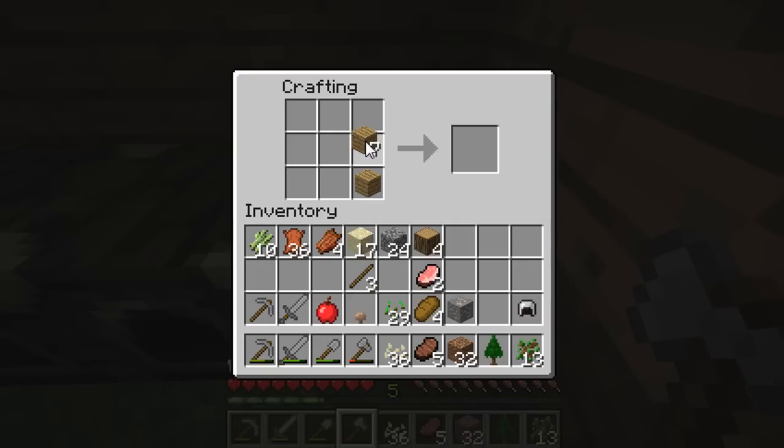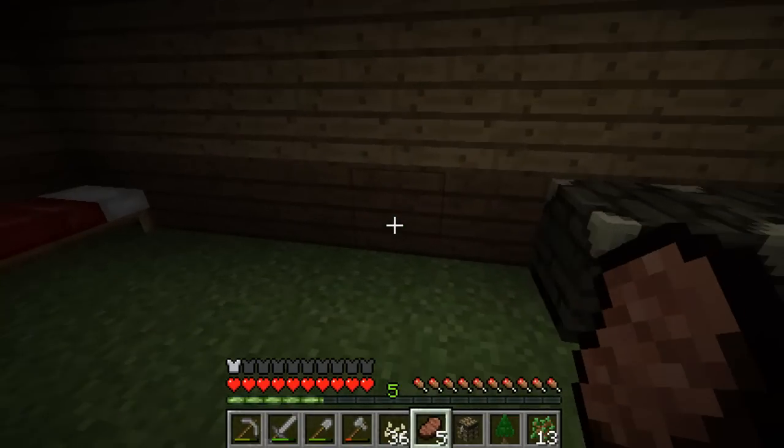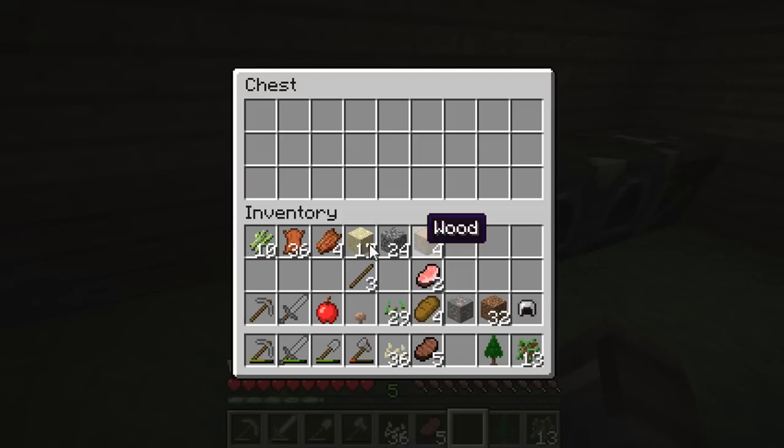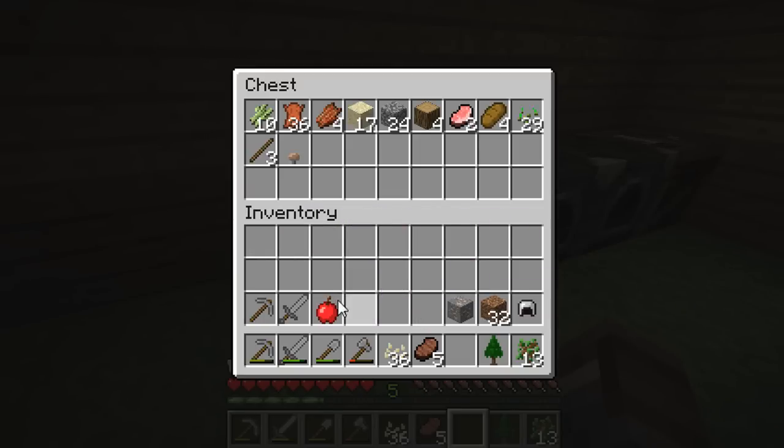I'm not going to go caving like I was saying, and I'm going to make a chest. We can store all our saplings, all our little seeds, and we can make some use out of this stuff. Let's clear this out.